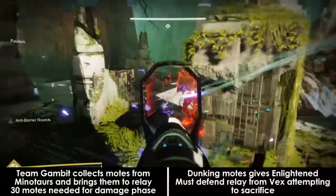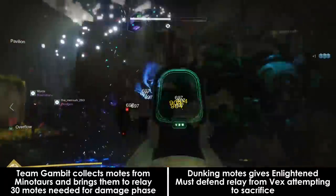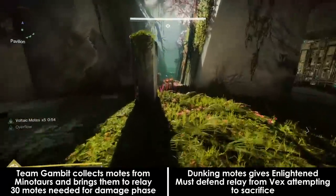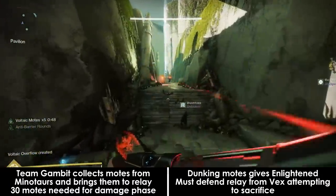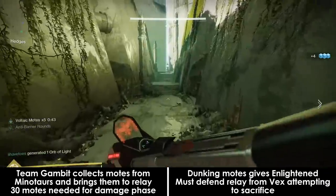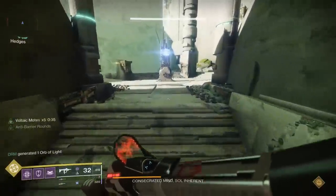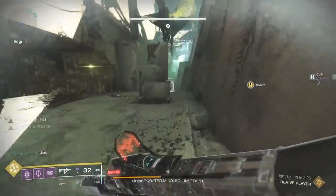Team Gambit will be grabbing motes and defending the relay. Motes are dropped from Minotaurs — 5 at a time — who will be spawning and running towards the middle of the arena. The relay you need to drop them into will be shown in-game via a message and will also have a giant beam of light shooting up from it. When you bank any amount of motes, you'll be given Enlightened for 45 seconds, which you will use to defend the relay from constantly respawning goblins coming from the sides. You'll need 30 motes total to trigger the damage phase, but if any goblins get sacrificed you may need to deposit more motes.